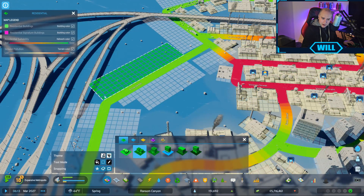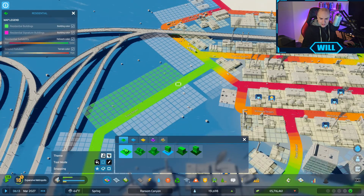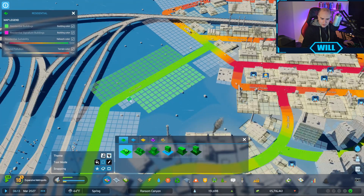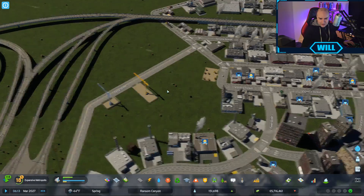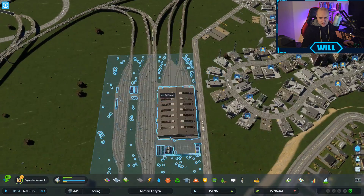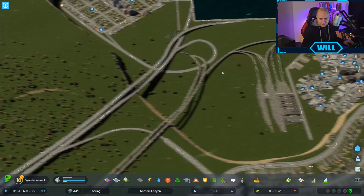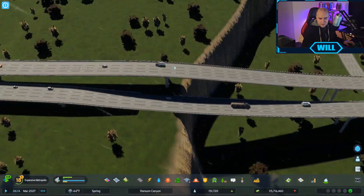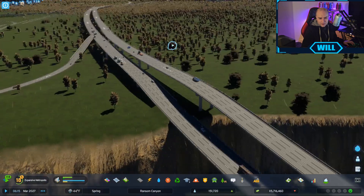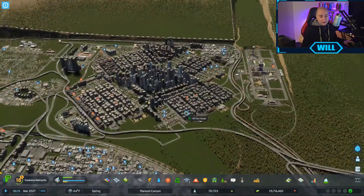Let's get a couple of medium density row houses in here. We don't need as much medium density - let's get some smaller houses on this side. It's going to probably get air pollution issues, although the wind's blowing that way so it shouldn't be too bad. There might be a noise pollution issue with the railways. This highway is being used, although the simulation is crawling - really crawling - and I've turned the graphics down to medium.